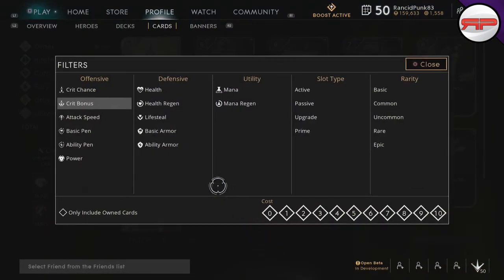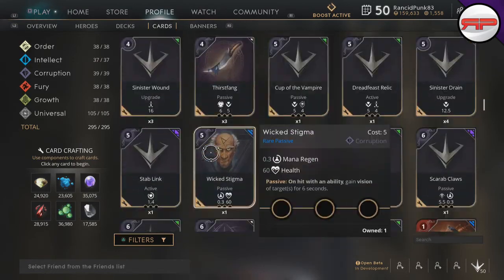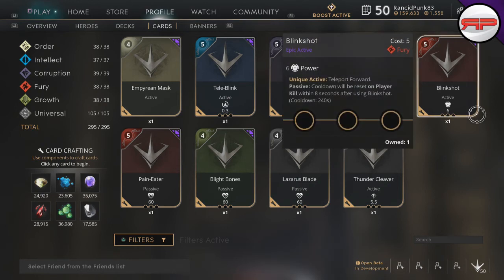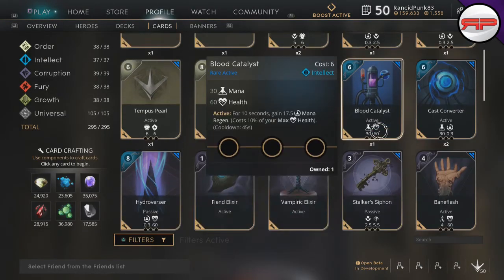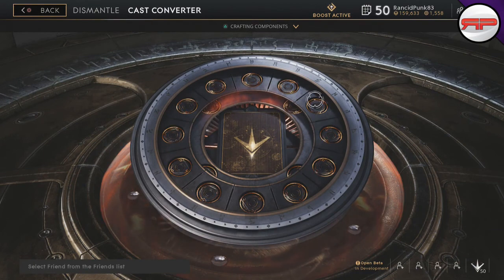Just to make it simpler so it doesn't seem as daunting: if we back out and remove the filter, we're going through 295 different cards and it's going to take an absolute lifetime. So just start with epic, come through, check for anything you have more than one of. Then if you have nothing there, click over to rare, back out, go through — like Cast Converter, we won't need two of them, we can delete one, and so on. Hopefully that helps you get some of these cards earlier.